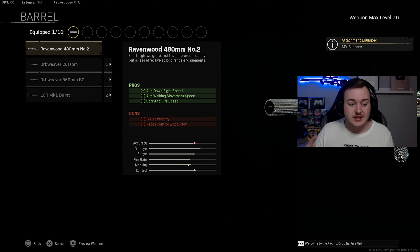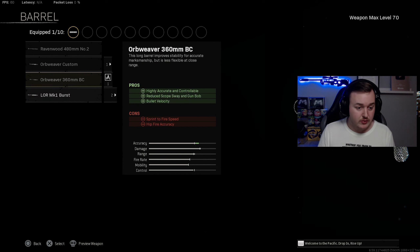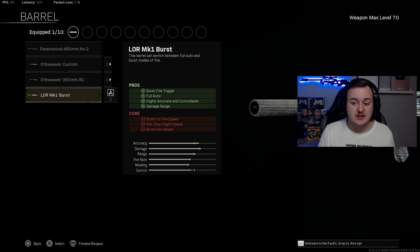For the barrel, you can use either the 360mm or the MK1 Burst Barrel, which I'm going to be using. It has a burst fire toggle mode and full auto mode, making the weapon highly accurate and controllable with increased damage at range. They buffed the burst toggle so there's less delay between bullets, and you can hold down the trigger for burst after burst without tapping.